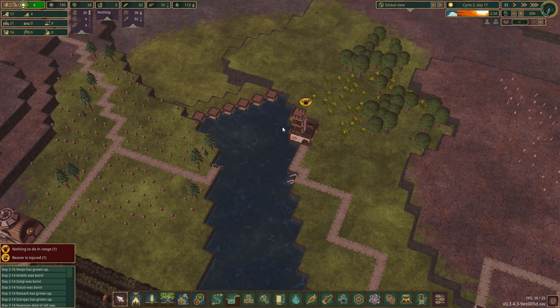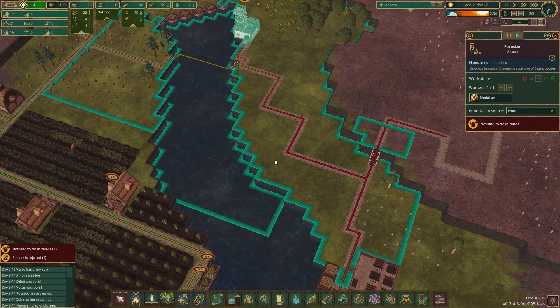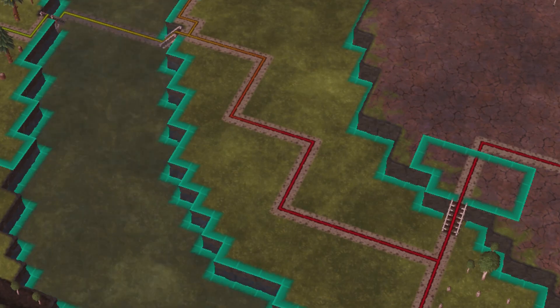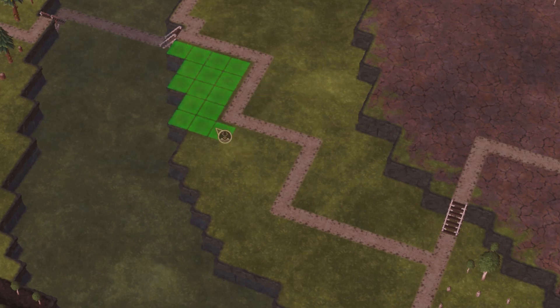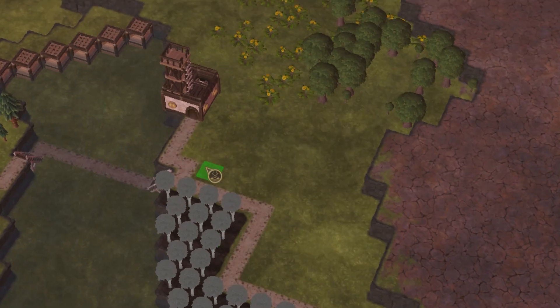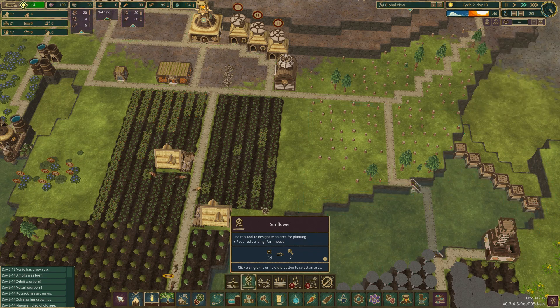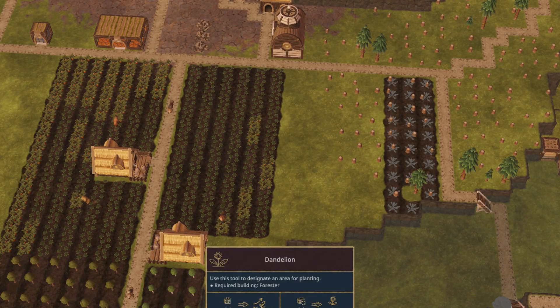The beaver over here has nothing to do, so we can add a lot of trees — maybe birch on this side and maple on the other side. This side of the road will have birch trees and the other side will have maple trees. After that, we should add a patch of dandelions over here.